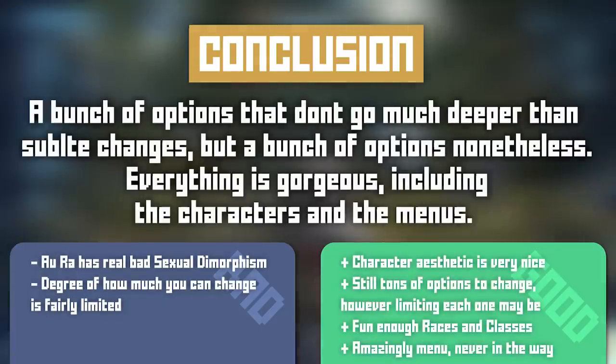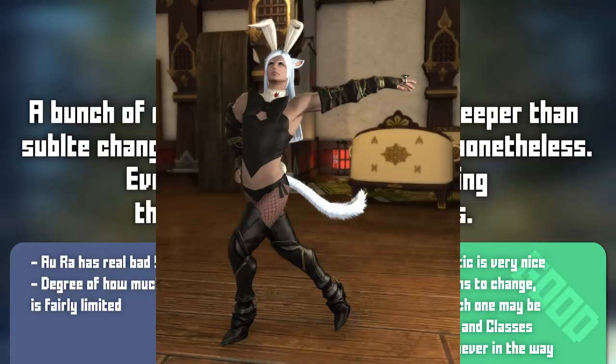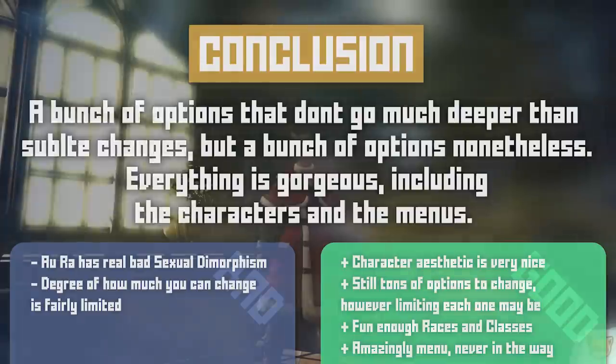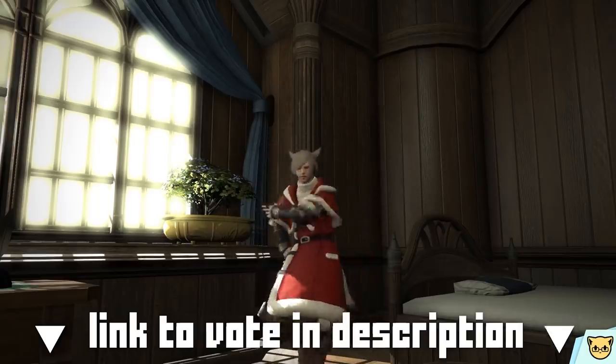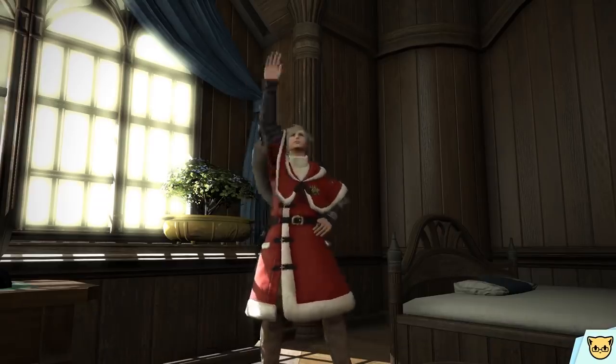Conclusionado. A bunch of options that don't go much deeper than subtle changes, but a bunch of options nonetheless. Everything is gorgeous, including the characters and the menus. And I can be a cute anime catboy in a male bunny suit — that's some nice quality right there. This has been Character Creator Critique — be sure to vote for which character creator you'd like to see next. And if you'll excuse me, I have to try my best to fight the urge to sink an entire month back into this game now that I'm subbed again. Bye!